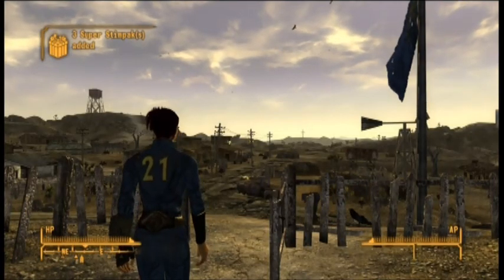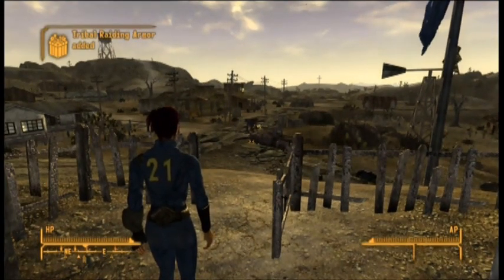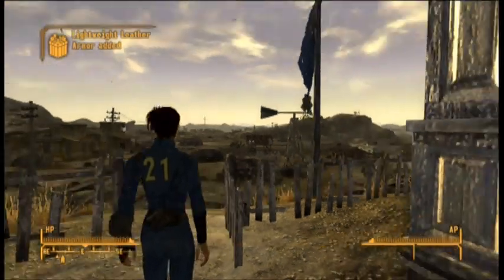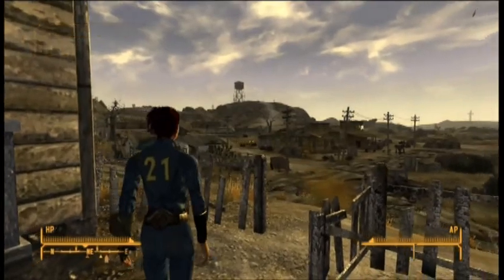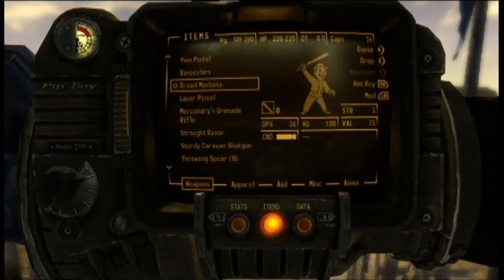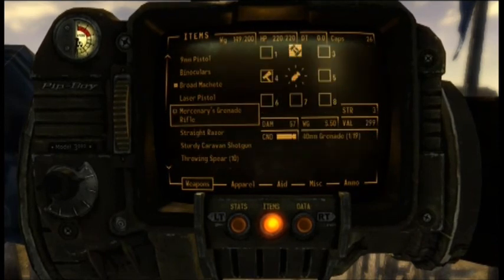Tribal Pack, Caravan Pack — there's Victor rolling on by over there, we'll catch up with him in a second. Once it's all loaded up, this is Goodsprings. We now have a lot of extra goodies: binoculars, the broad machete which is my favorite weapon in the game, and there's the grenade rifle.